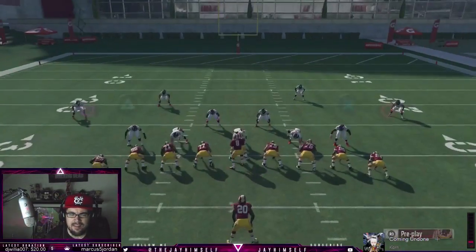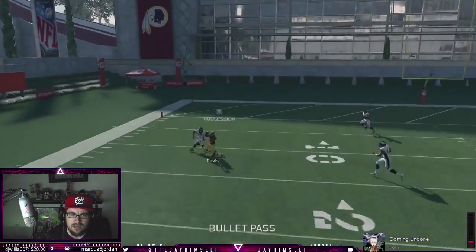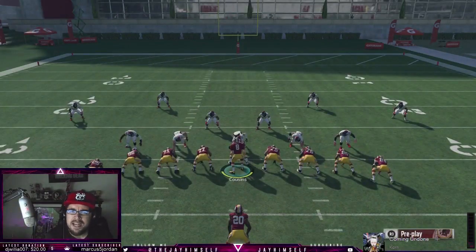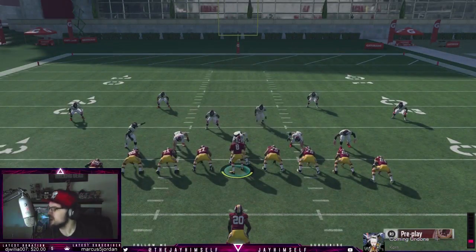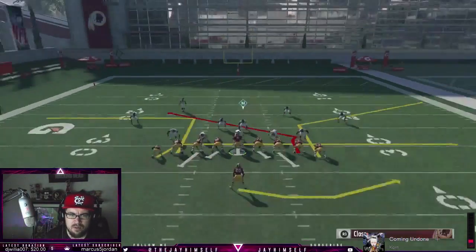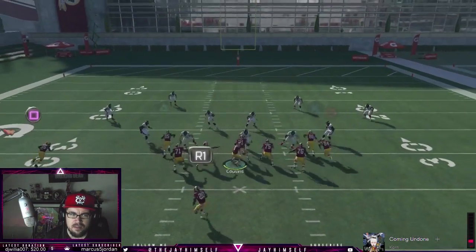Next level jumbo, next level jumbo. We're gonna click on cut off — that's 91 zone right there. He ain't jumping that because we're in the jumbo, and the jumbo cannot be stopped because it is next level. We also have a play right here where you might want to motion Thompson out, corner out to the outside.